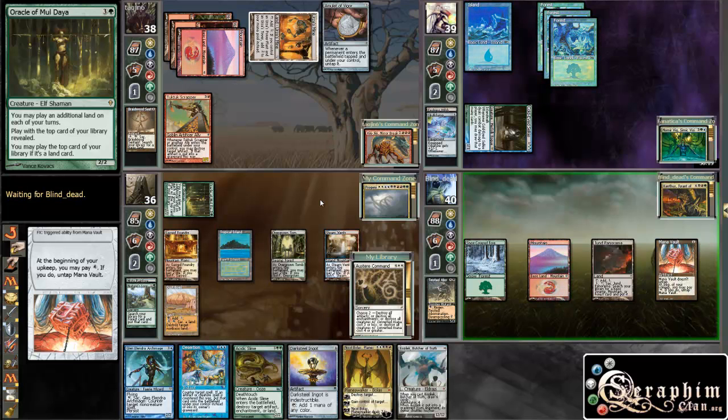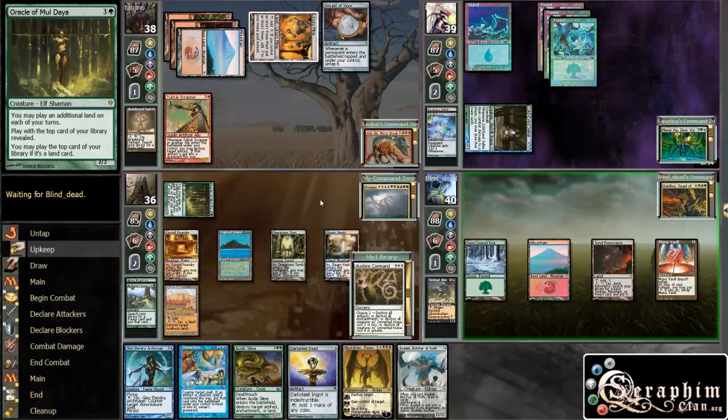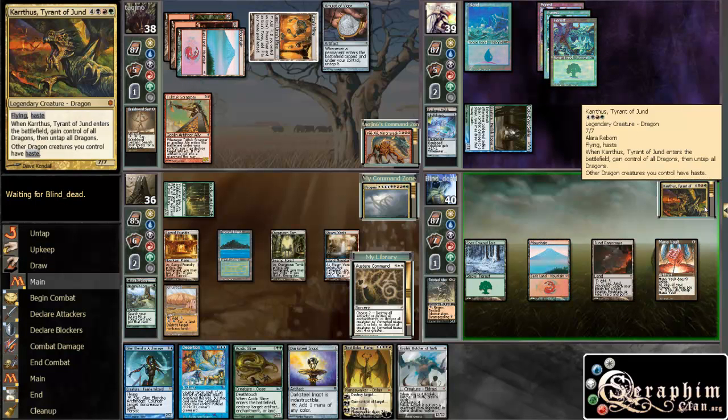This guy could have a big turn now — he could even drop his Karthus Tyrant of Jund if he has a black source, which I would happily Desertion. I don't think he will, though, because there's no real point to it other than just starting to attack.